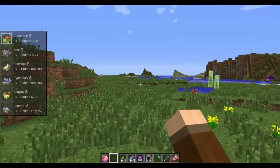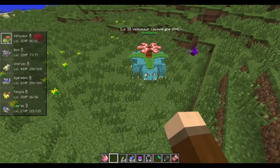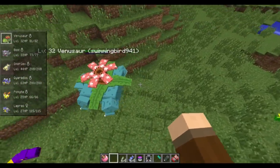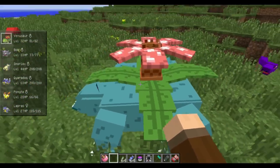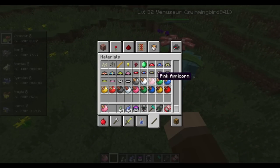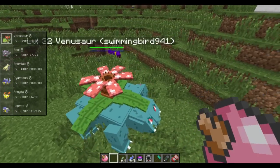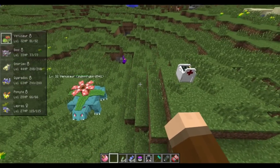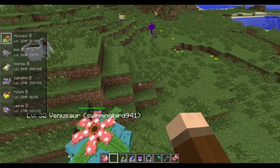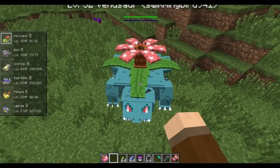That's most of the features — there's a ton of stuff in here. They even just added evolution by happiness. So if you have your Eevee and you want him to be an Umbreon, just level him at night and he'll become an Umbreon. Espeon's not in the game yet. One of the coolest parts is the fact that you can add this to a server pretty easily — you just need to have Forge on there and then drop the Pixelmon files into your mod folder or .Minecraft folder.